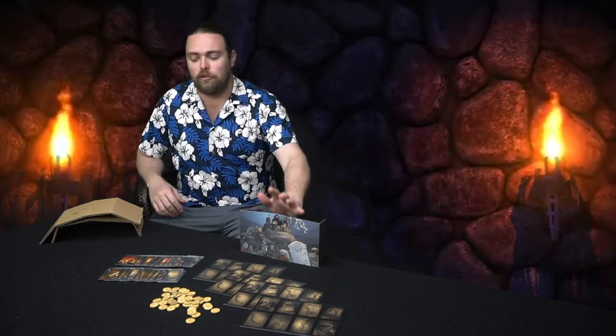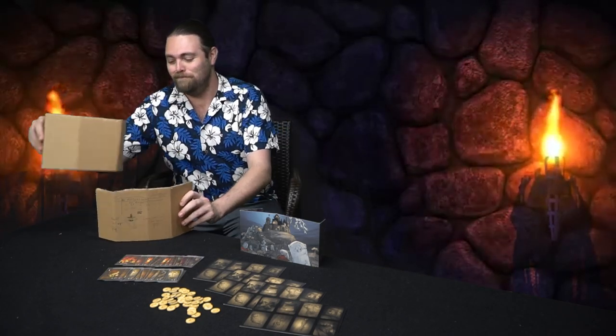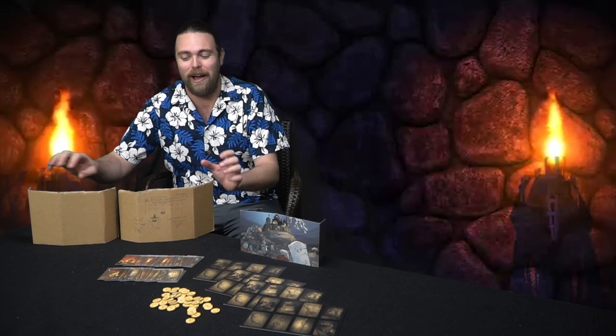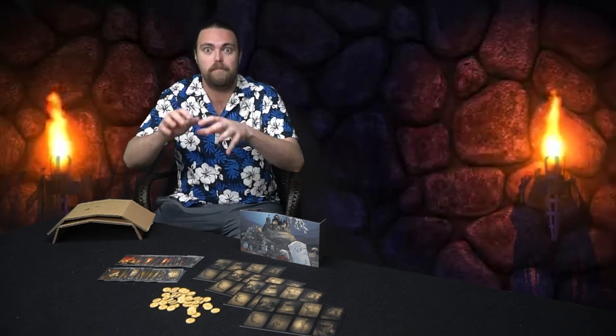Let's take a look at all the components. They only gave me one screen, so Grant and I made our own cardboard stands to hide our stuff behind, because you need these screens to hide your monster parts. You also get one of these player boards, which shows all eight monster parts — limbs, torso, head, brain, and heart.